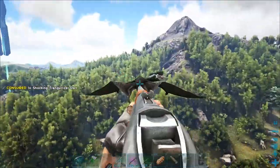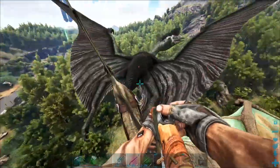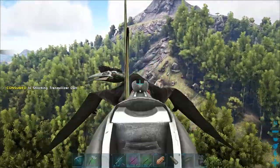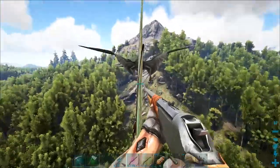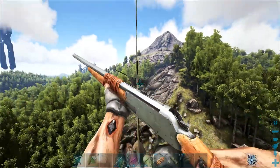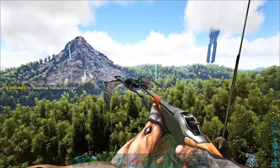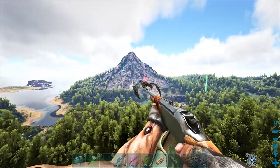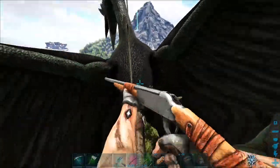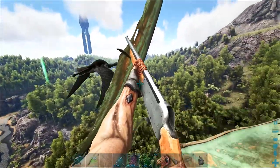This is a Quetzal solo tame — look at this. This is crazy. Oh, server save. Yes, we got him! Hopefully we don't down him near a giga — this is like giga mountain right here. These are not counting half the time. Maybe when I start to get too close to him I can whistle passive. I don't want to hit him too much because I can see he's already a little bit bloody.